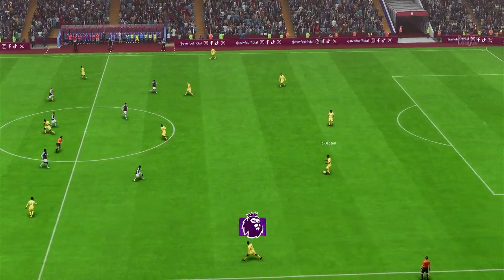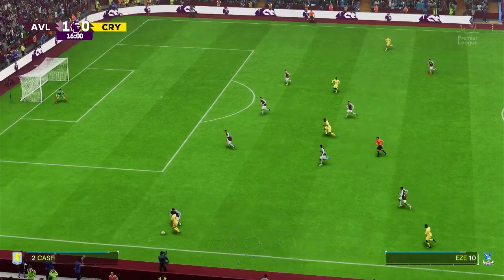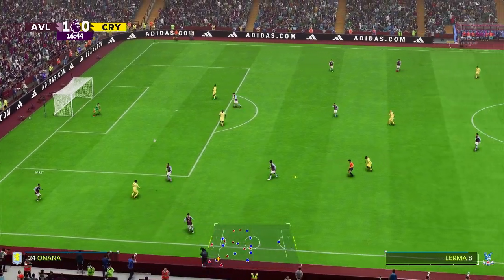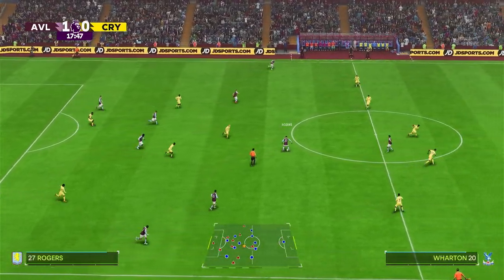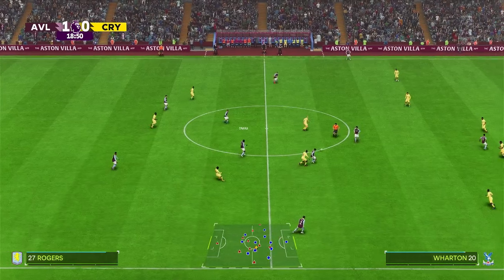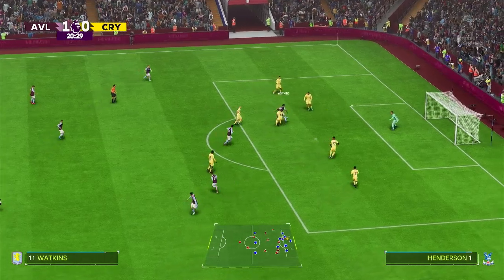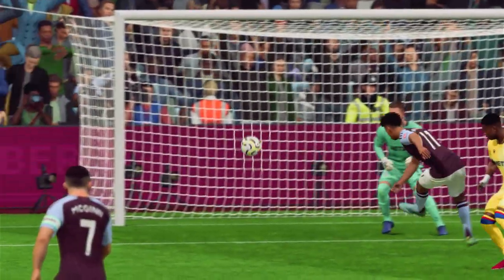And they get the ball moving again. Can Palace come up with an answer here? Ezri, trying to really get at the opposition — harried into losing the ball, really effective pressing. Ezri Konsa, Onana, on to Rodgers, Leon Bailey, Morgan Rogers — can they create something from here? Bailey, and here's Watkins — must be... well, opportunity to extend their advantage, squandered. What a chance that is; he should have scored there.